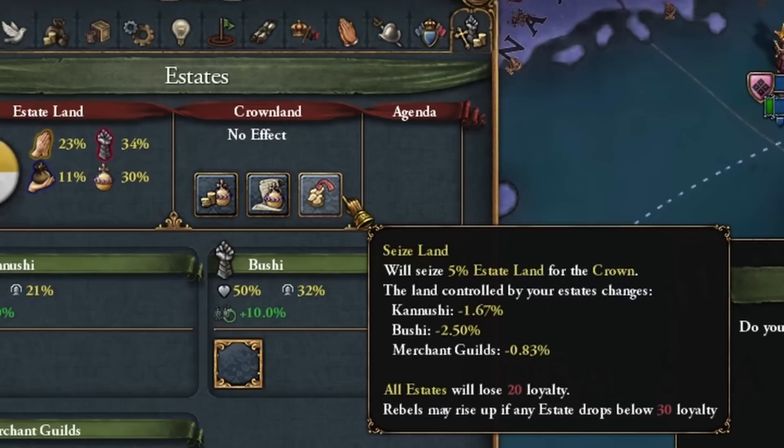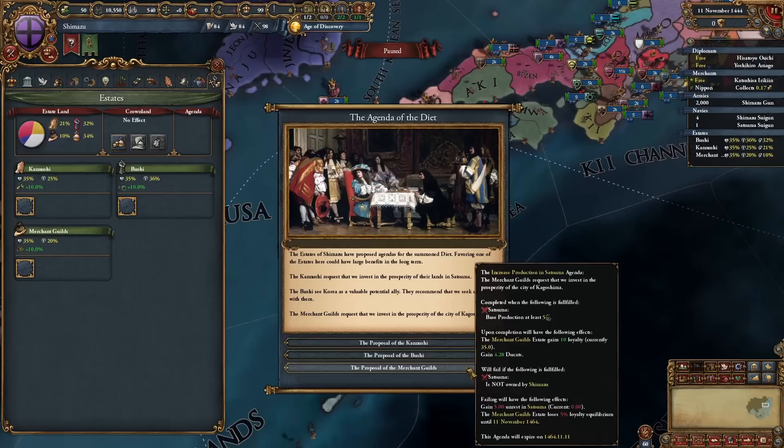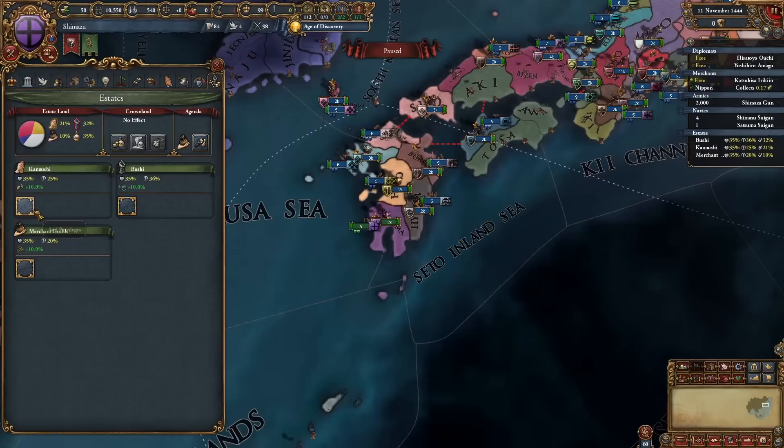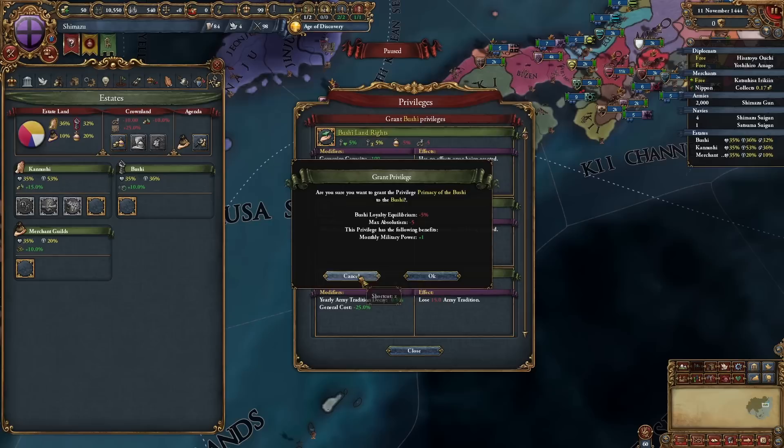Let's start with the estates. Remove the crown land, take a mission. Base production is always good - take that as basically free money. If you go into your capital city, put in the development edict; you can actually do it day one. The mission is done and we get a little bit of money. We can remove this later, but for now that's just some nice extra money. Next, the religious estates: we take religious state, religious culture, and religious diplomats.